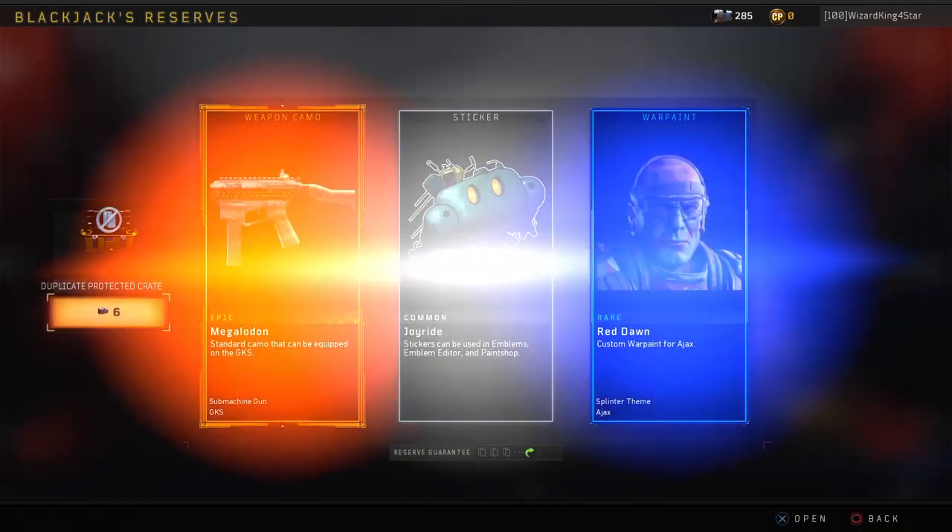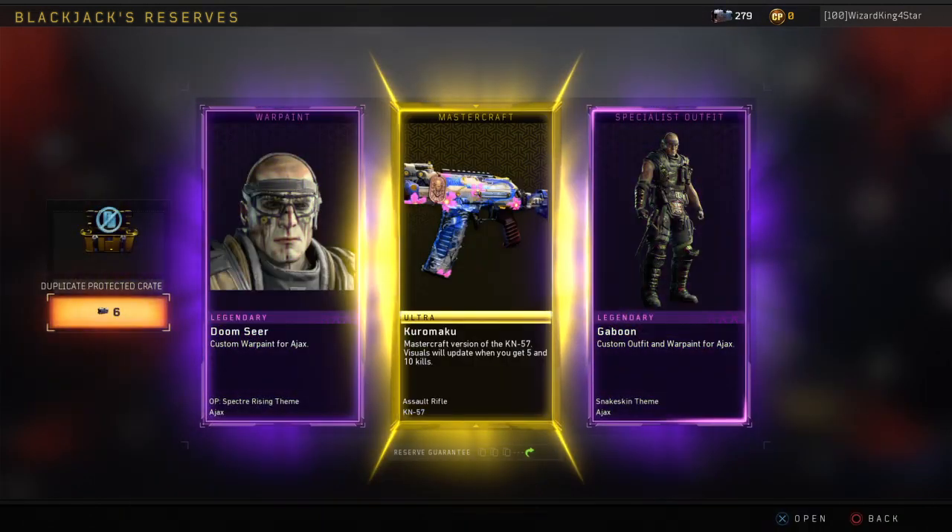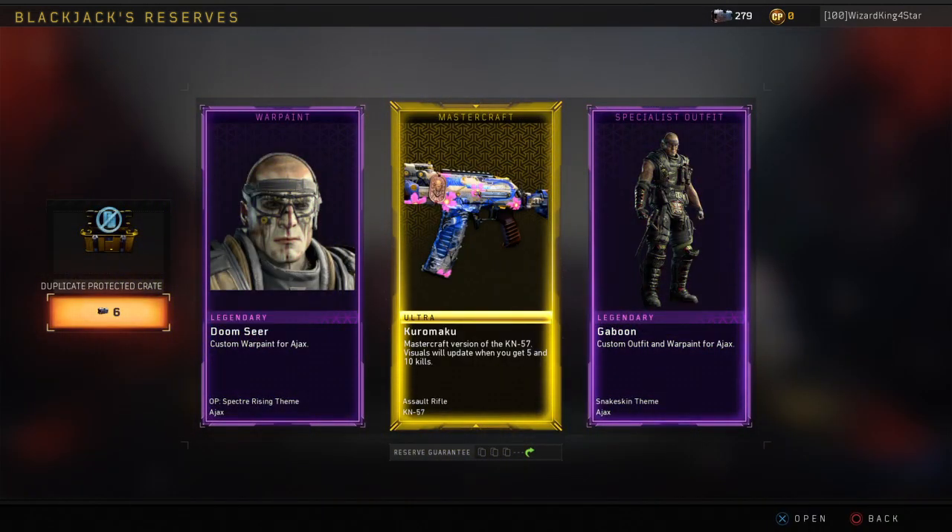Phalanx, that's cool. It really ain't nothing in these supply drops — oh, Korea Maku — there we go, we got the Kuramaku finally.